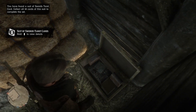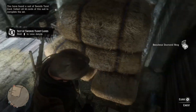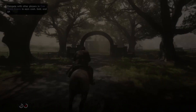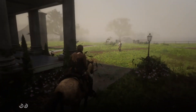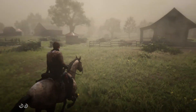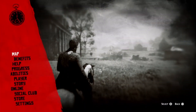When you're done, you will want to travel to the third and final location. Go ahead and make your way over to Rhodes and ride down to Braithwaite Manor. You will want to head towards the back of the house. Pause the game and scroll down to the online section. Once you get to the online tab, you want to choose free roam.